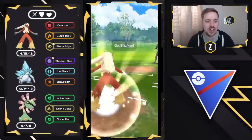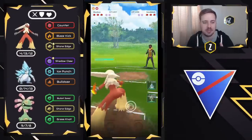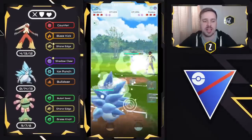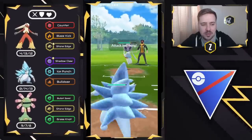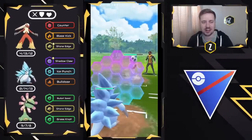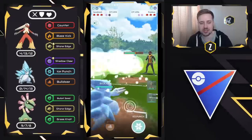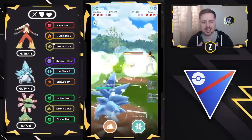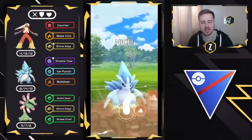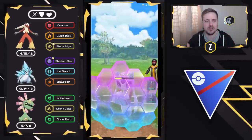Moving into the next one. Blaziken on the lead versus Alolan Sandslash — very, very positive for us. We see them swap out into Frostlass, so we're going to go ahead and bring in our own Sandslash now. Technically, I need to be very careful about Shadow Ball, but what we want to do is make sure we take Switch Advantage right here. If we're thinking about the Counter damage from a Blaziken versus the Ice Steel typing of Alolan Sandslash, we want to make sure we keep that Switch Advantage and make sure they're still aligned to each other.